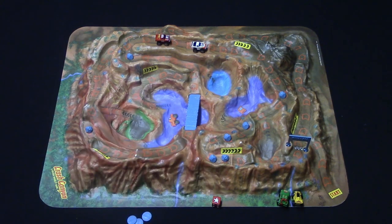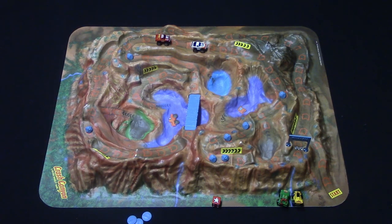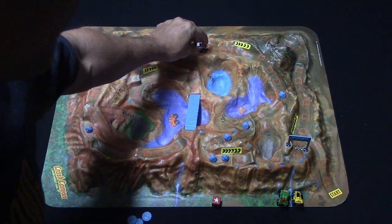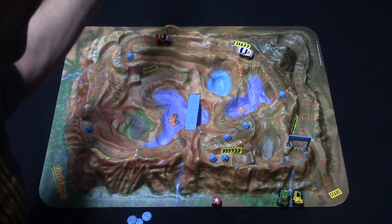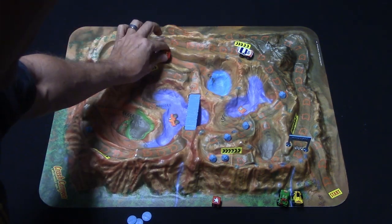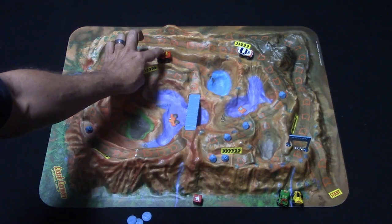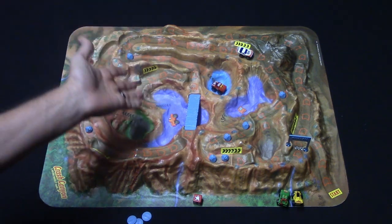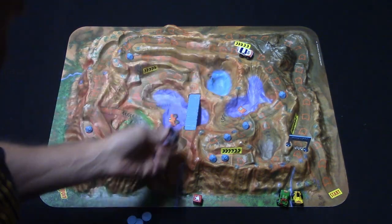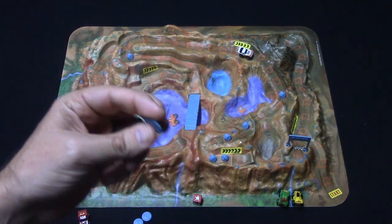Where the star comes into play: if you roll the star, you get the option to either move your vehicle forward one space or move your opponent's vehicle back one space. So if I roll the star and my opponent is over here, I can choose to move him back one — and chances are he might end up in a canyon and have to dig his way out.